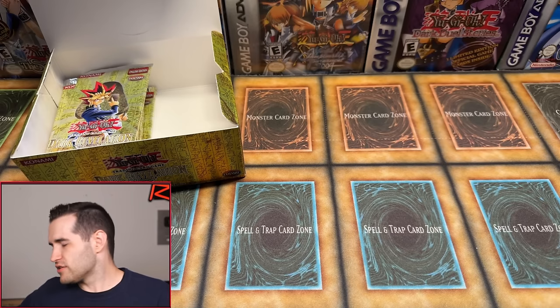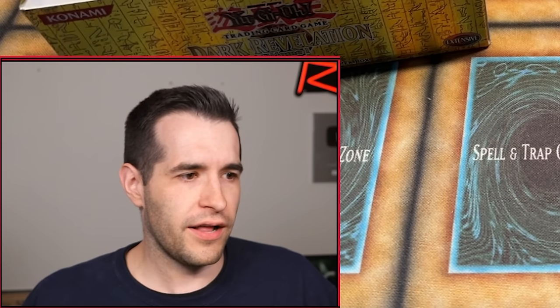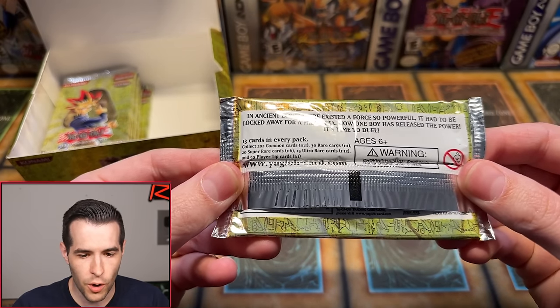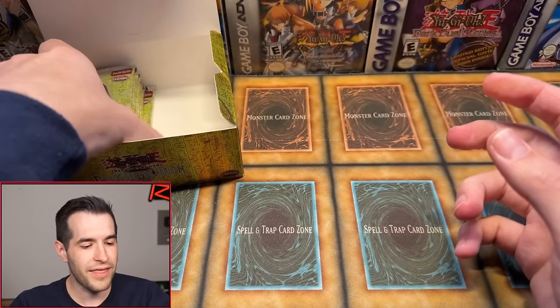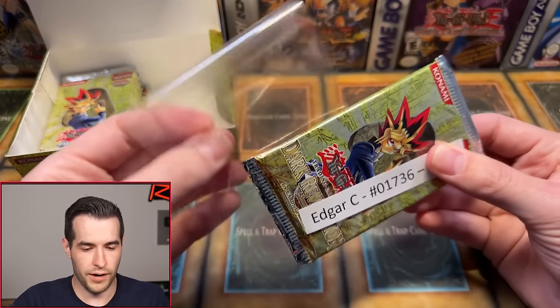He just got both — pretty lucky. Here's the thing: we've already pulled six foils and I don't know how many you normally get in DR1. I'd assume two ultras and four supers — do you only get six? Does anybody have knowledge on this? This says 15 ultra rares, one in 12 — so yeah, that would mean about two ultras. If we go by that, I think we've pulled all the foils already in about 14 packs, which is pretty unusual. So Edgar C has one pack — we're going to keep it sealed.